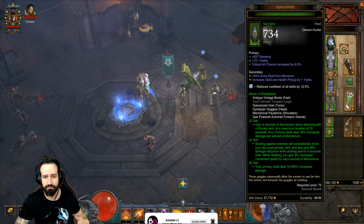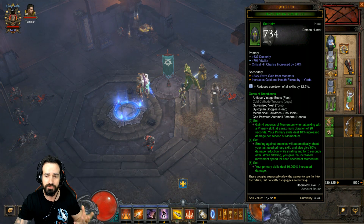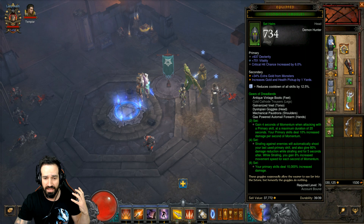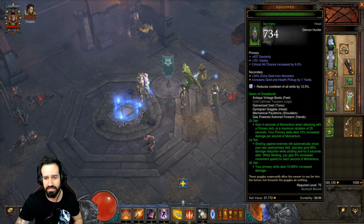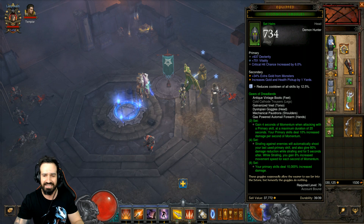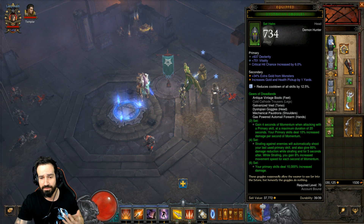Looking at the set bonuses for two pieces, we now gain four seconds of momentum as opposed to two when attacking with a primary skill, at a maximum duration of 20 seconds. Everything's been doubled there — we gain four seconds instead of two and now a maximum duration of 20 instead of 10. Your primary skills deal 10% increased damage per second of momentum, so we get 10 additional seconds — theoretically doubling our damage bonus as well.